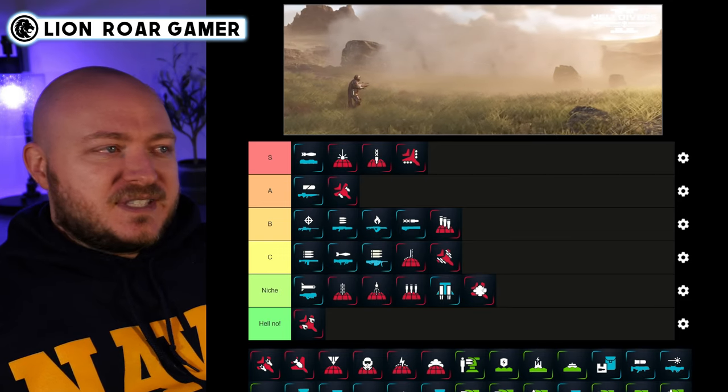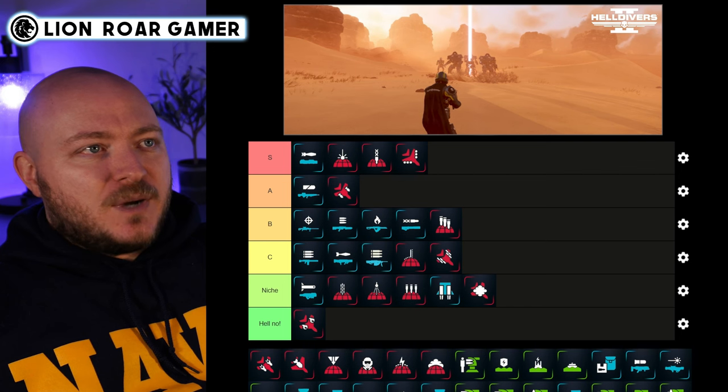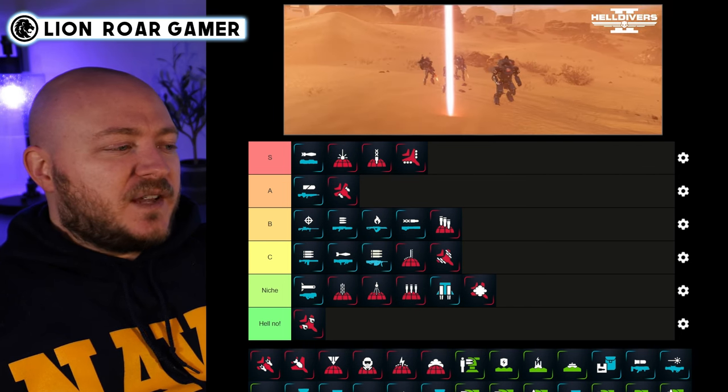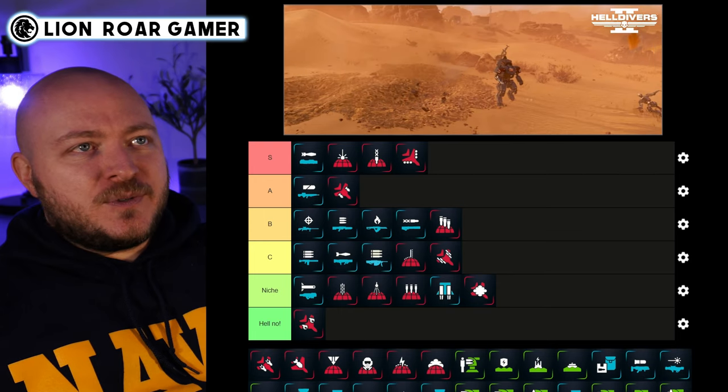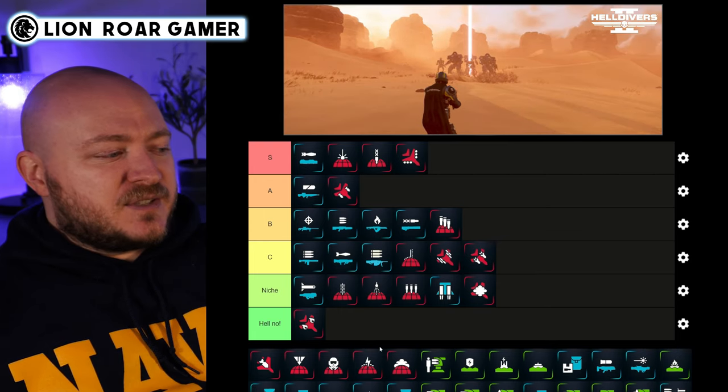The Eagle 110mm Rocket Pods — I just think these are weak. They're more accurate than the others but they're kind of weak, so I'm putting them in C tier. Not useless, but not great.